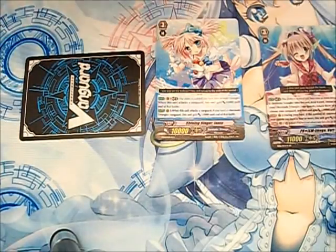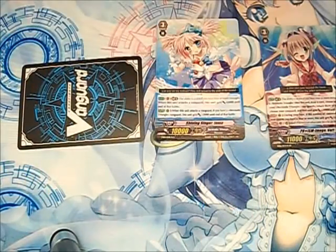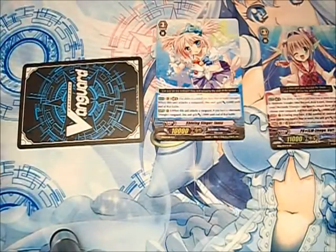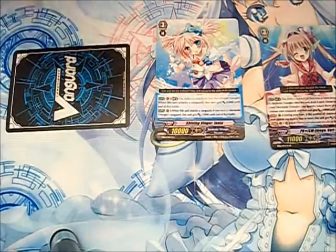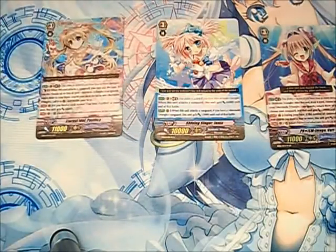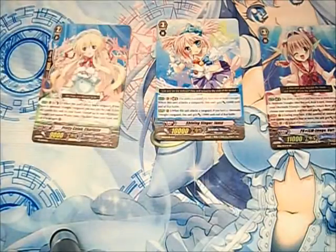Basically, locking is the act of putting a rear guard unit face down. However, a unit that's put face down is basically null and void — it doesn't exist anymore until that player's end phase. So suppose my opponent locks my rear guard on their turn — I can't do anything with it until the end of my turn. A unit that's locked cannot be flipped up, cannot be boosted, cannot stand, cannot be attacked, and cannot be retired. I can't even tribute my locked unit to replace it. Then it comes back up the way it was at the end of my turn.